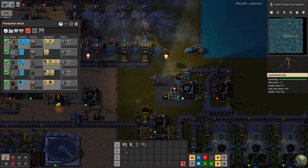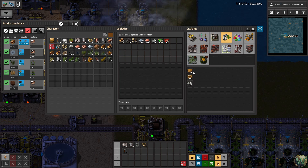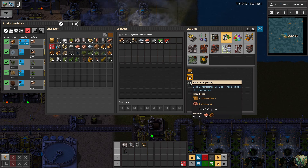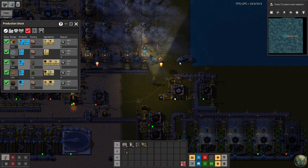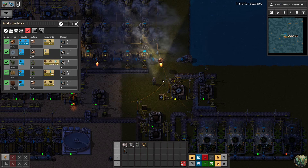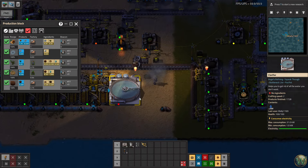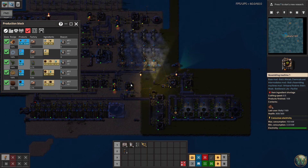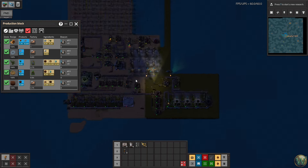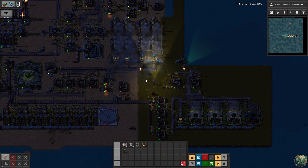This is our first foray into making wood. In the future we'll take that wood to make circuits - starting with wood boards and copper wire, then circuits - probably a three-assembler setup with sub-materials feeding into one main assembler, then a balanced array after that. We'll do expansion and additional building next episode. Thank you all for joining me - I'll see you next time, bye for now.